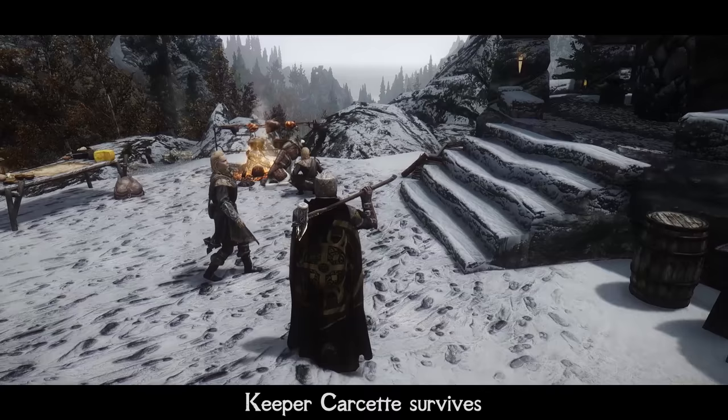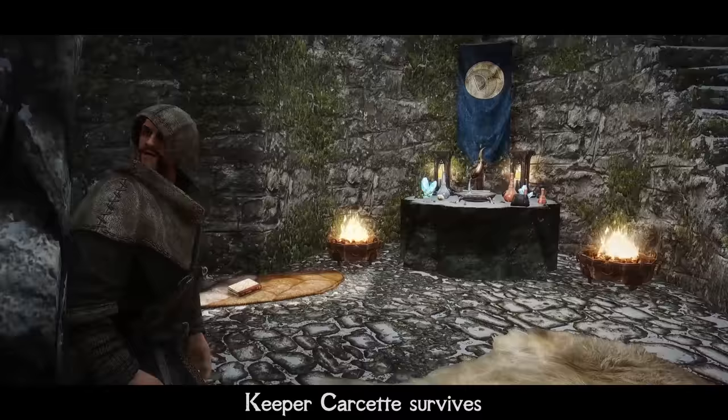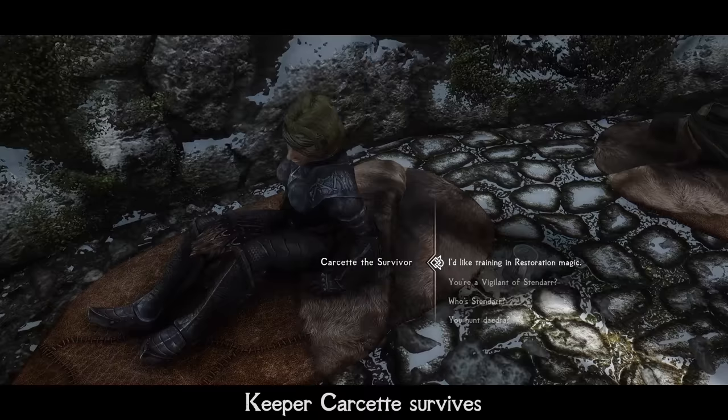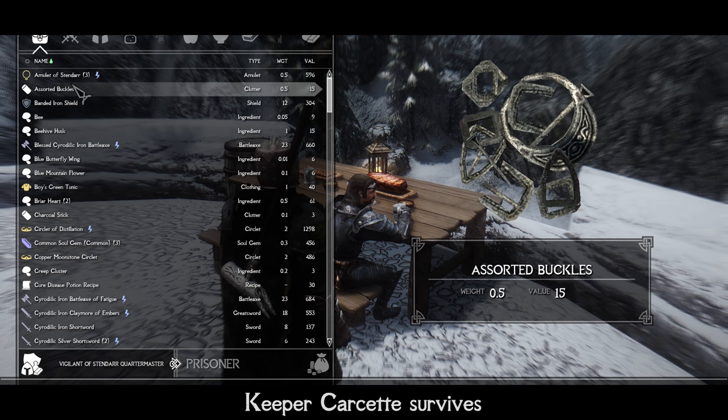Remember the attack on the Hall of the Vigilant that occurs when you start the Dawnguard DLC? There are a lot of corpses there, but no actual evidence that Keeper Carcette, the local Vigilant's leader, is actually dead. The mod brings her back to Skyrim inside the standard beacon. In addition, it makes that usually ghostly and dead structure look more alive and really like a Vigilant base. It adds NPCs, a Vigilant Merchant, some crafting clutter and even a cute husky. In the next updates, the mod author will even bring some quests there, so the mod becomes even more immersive.